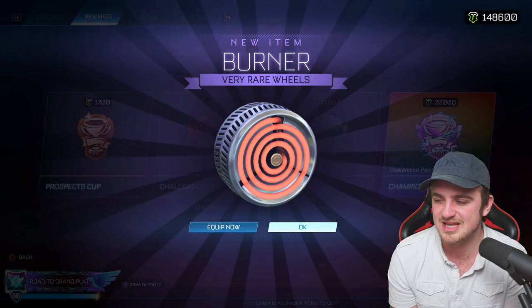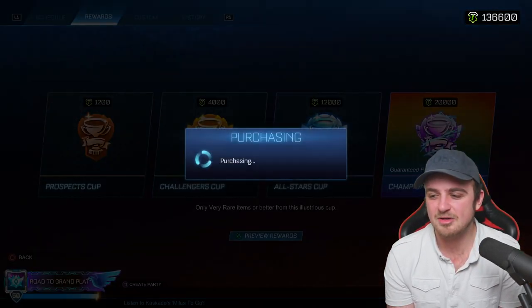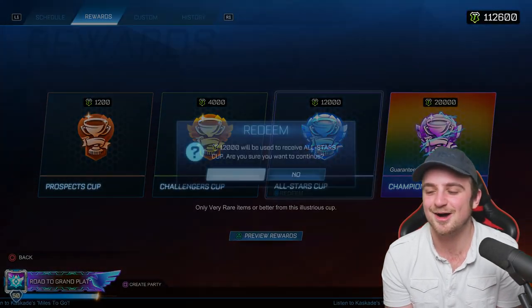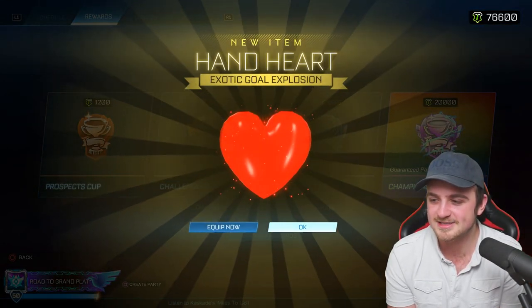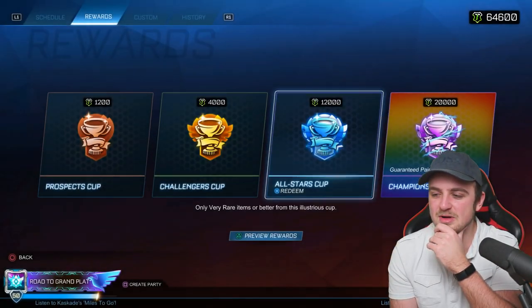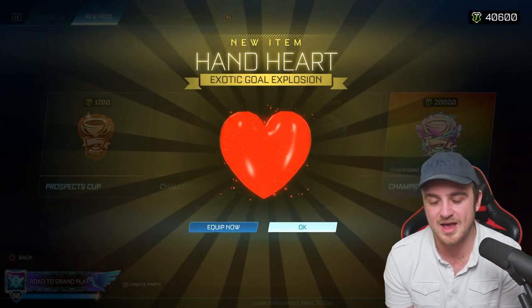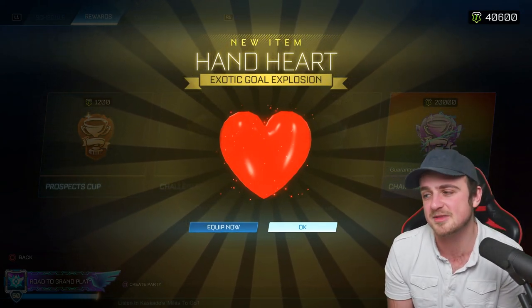Let's do the 10 all-star cups now. Part of me wanted to continue with the prospects, but I know that was just lucky and it won't continue — I'll get a load of uncommons. So we'll do 10 of these bad boys. There's a very rare, there's an import — this is all just for trade-up material. Hand heart, you love to see it. Hand heart again, you love to see it. Very rare — not ideal. Burner. Import — nice. Another hand heart, no paint. We're getting no paint right now, but we've pretty much got enough exotics to do one trade-up. One more all-star cup. We've had like five exotics already — that's not taking into account what we already have on this account.